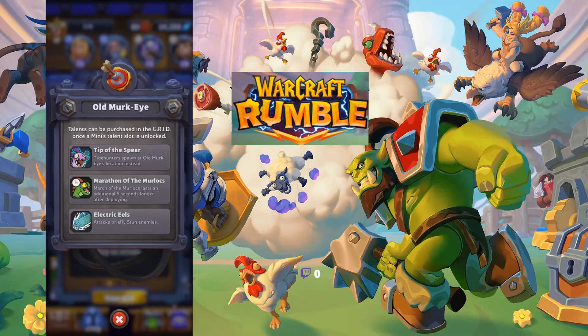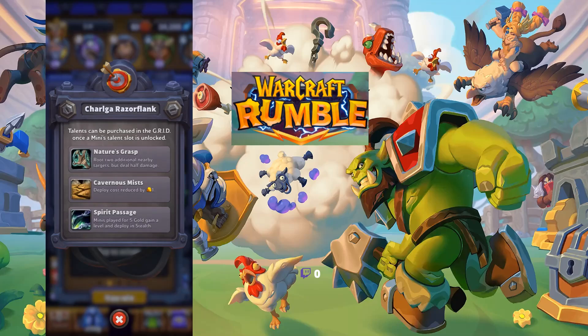Marathon of the Murlocs gives you five extra seconds, and you normally don't want everything spawning at Murky's location anyway, since he's often going to be up front and all that splash damage will end up wiping out your murlocs before you can build a big counter push. Generally for PvE, I'd say Marathon of the Murlocs — it's situational but keeps that strong push going.